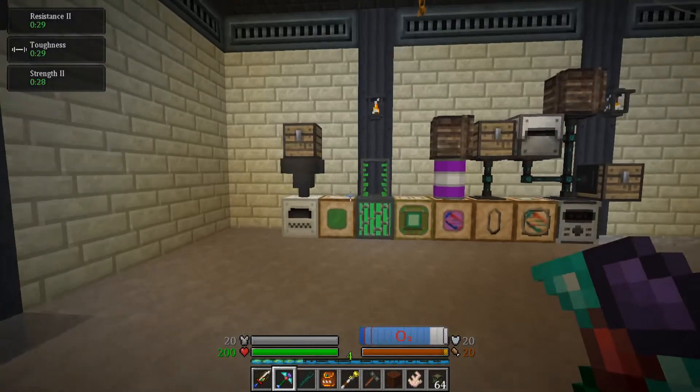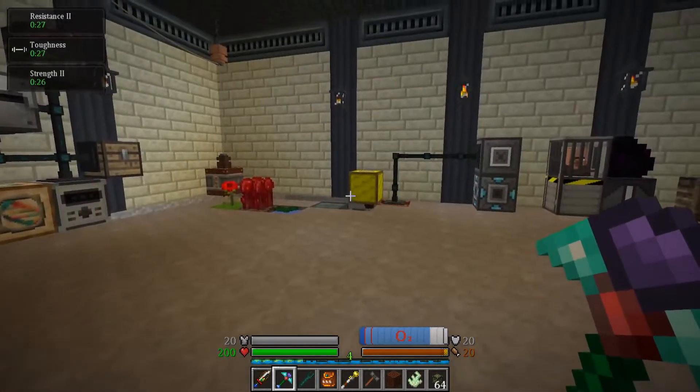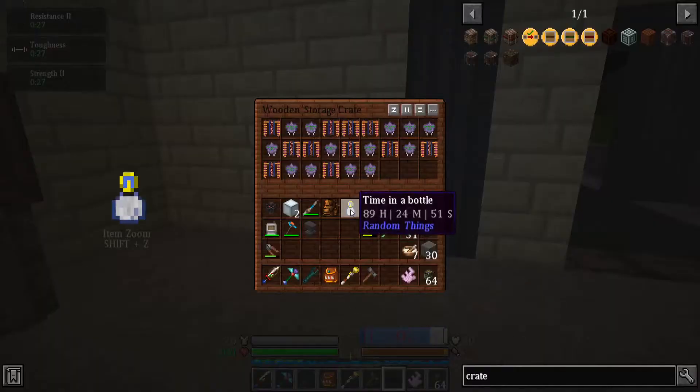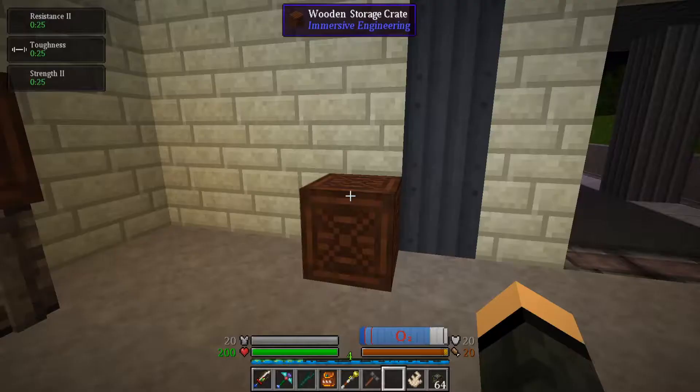Hey, welcome back everybody. Sine here again with episode 71 of my Enigmatica 2 Expert playthrough. I was just doing a little bit of housekeeping, and one of the things I completely spaced about is that I've got all these capacitors for Ender I.O.